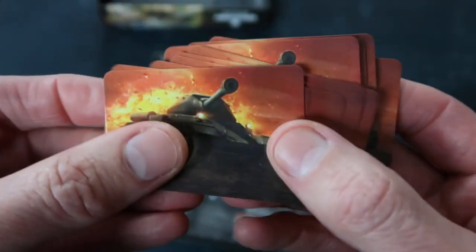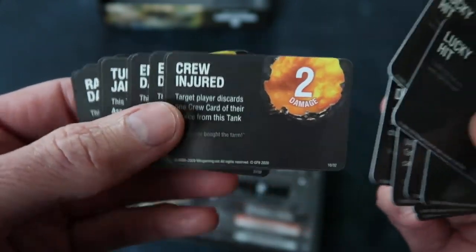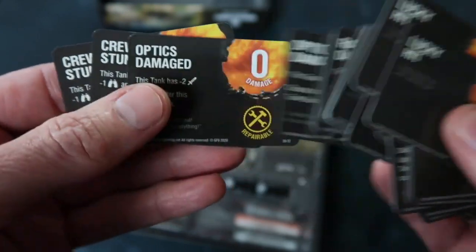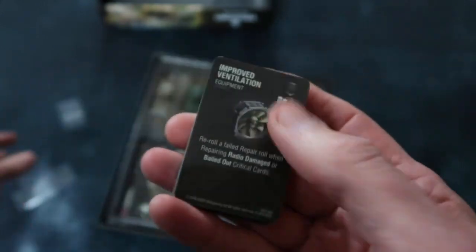Now we've got a deck of little cards here, again with a nice glossy finish. This looks like a hit deck — lucky hits, equipment damage. It's got personalized damage a bit like the Star Wars Miniatures Game where you have your deck of damage cards.